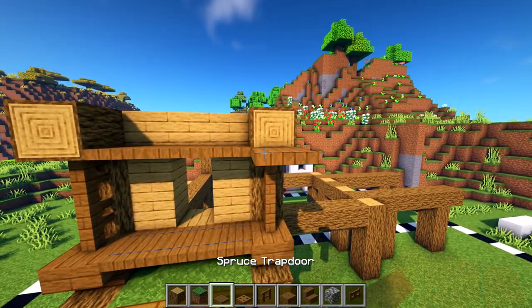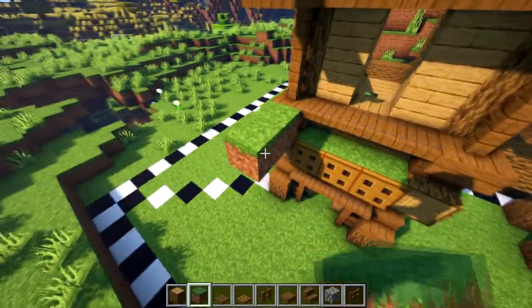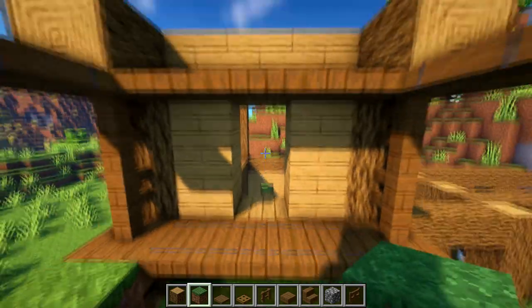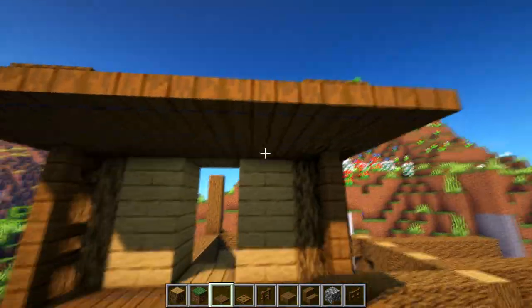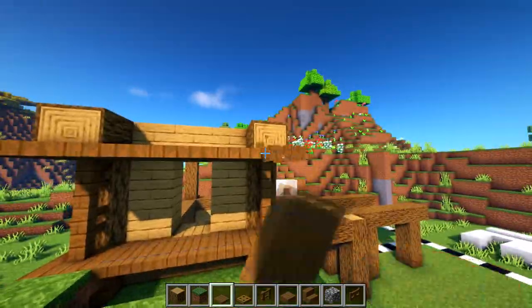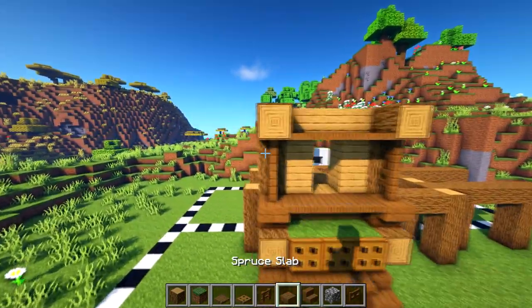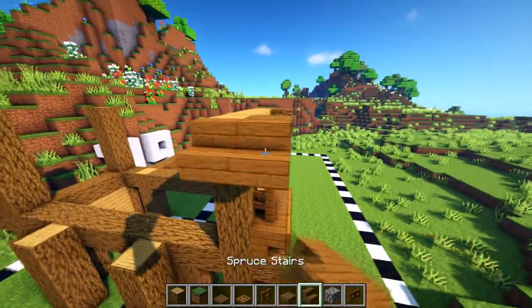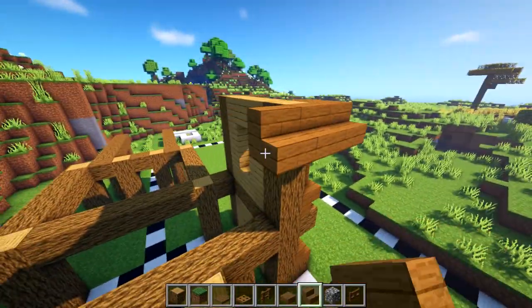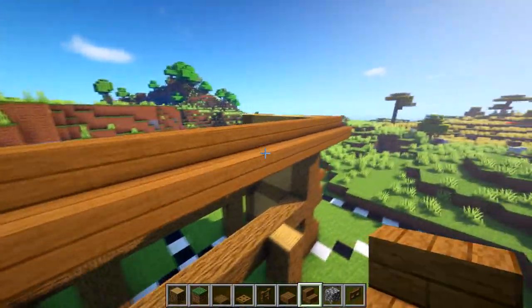Across here you can put some trapdoors and maybe extend it a little bit more. For this, you're going to have to get a grass block, crouch down, and fill it over like that — then it will look beautiful. Or you can just keep it nice and thin like that — something like that. It's entirely up to you; you can mess around with it and make it a little bit better. Now what we're going to do is count one two three four five six seven eight nine ten eleven twelve thirteen on each side.